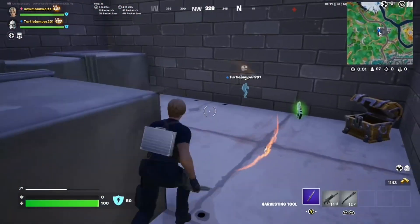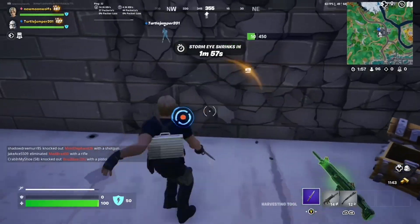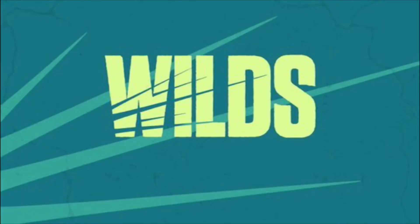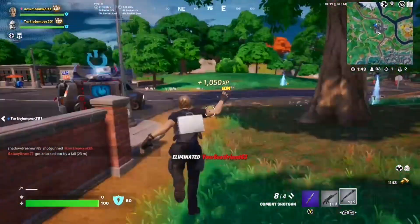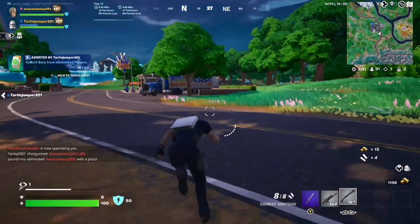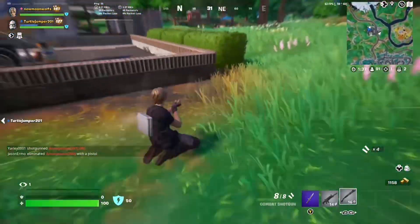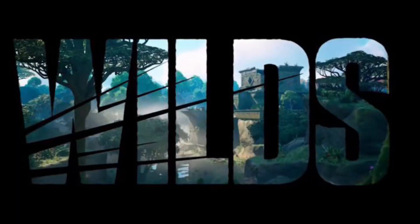Hey guys, we got our first teaser trailer for Fortnite Chapter 4 Season 3, and it's looking wild. This fits with the whole jungle theme that was leaked earlier — where you see a loading screen with temples, rideable jungle raptors, and rideable jungle vines and all that stuff, with Fortnite releasing this little video.